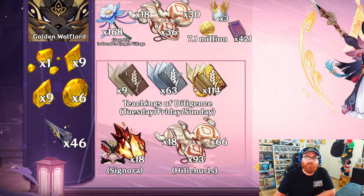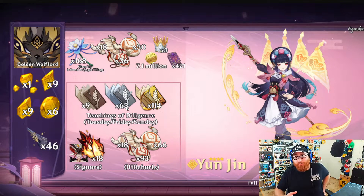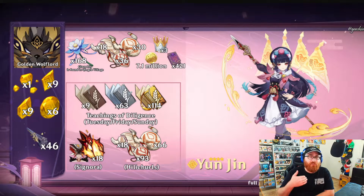Teachings of Diligence is going to be her talent book. Save those along with the Hellfire Butterfly and Signora materials if you want to triple crown her — I'm not going to triple crown her myself but that may come later. She uses Glazed Lilies, which are very easy to find. You can also grow them in your Serenitea Pot, so that's cool. Easy build in my opinion when it comes to ascending her.